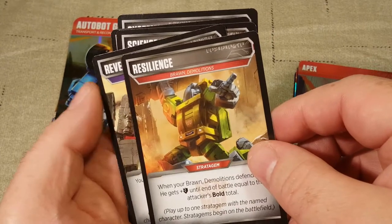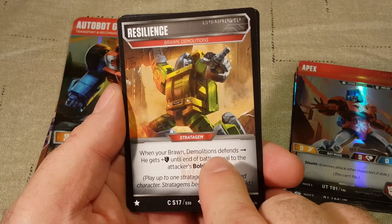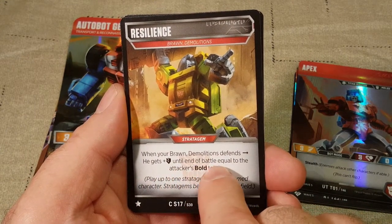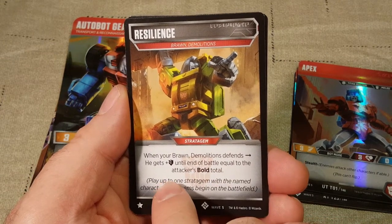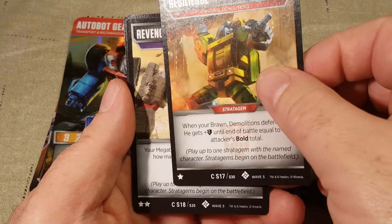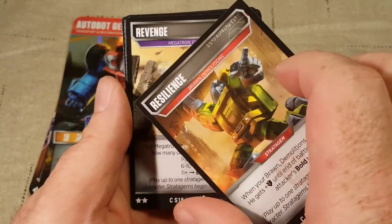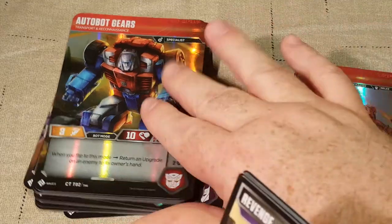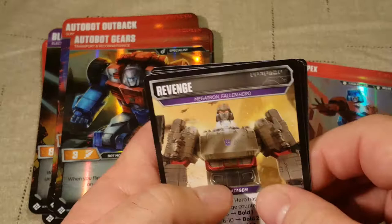We also have Resilience, for Brawn Demolitions. When your Brawn Demolitions defends, he gets plus defense until end of battle equal to the attacker's bold total. Play up to one stratagem — this is also one star and is a common. The back shows Brawn. I don't think we have Brawn for our characters... we'll see.